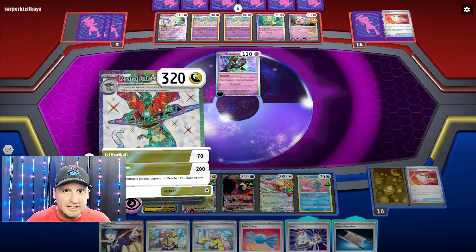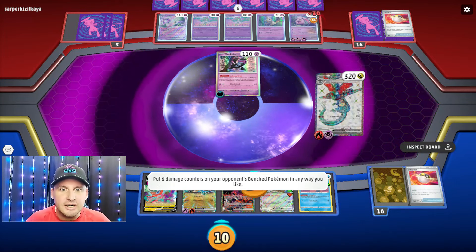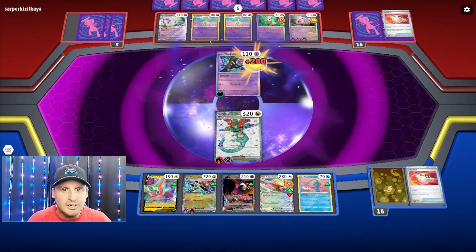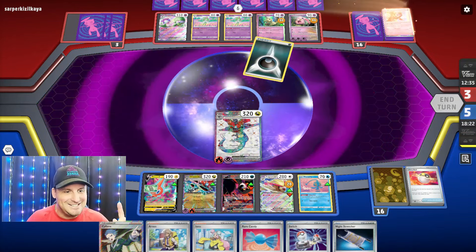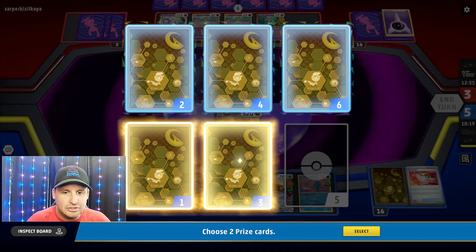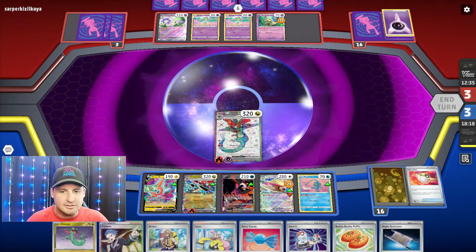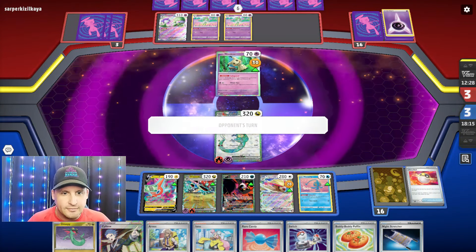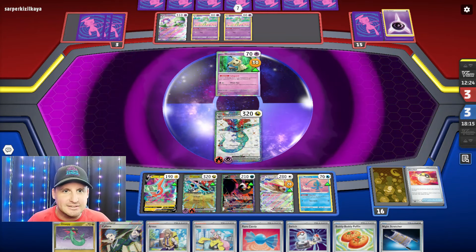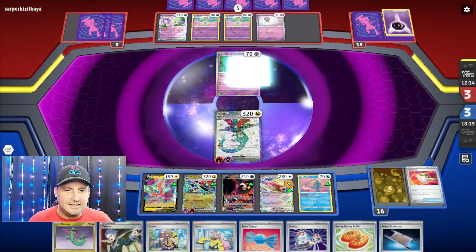I think I have done everything I can. We now hit this for 200, hit this for 30, then put some damage on Mimic You taking two prizes and setting up nicely for more. Here comes probably - wow, where are my Counter Catchers? Still in there. It's three prizes to three prizes. Driftloon!